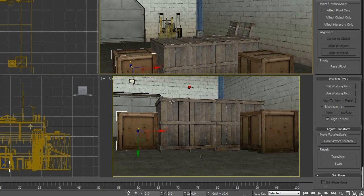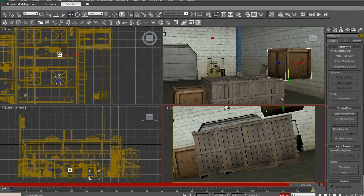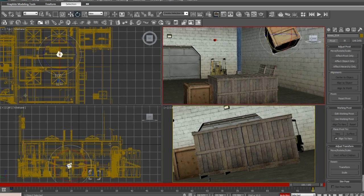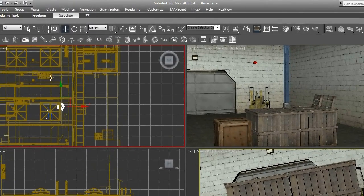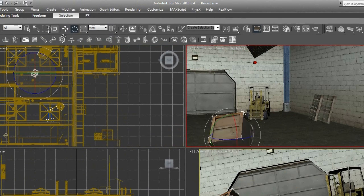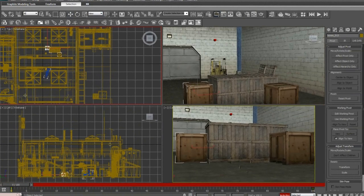Now go back to Auto Key. Select these three boxes and keyframe. Move forward in time and start animating - move all the way to the end, move up, out of the camera's view. Move this one up a bit, start spinning it, add that little cool movement. Move it here. Turn Local off, turn it back to View so it'll move based on where the view is. Move this box forward, move this box back, move this box up, spin it a bit. Have it come from the front.